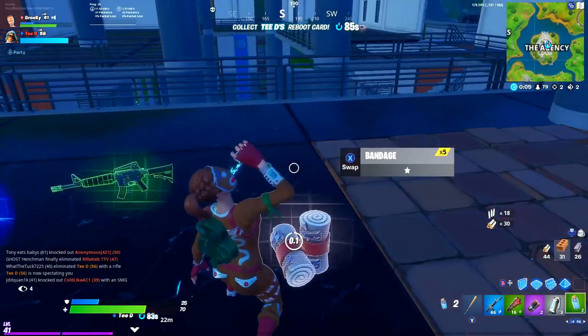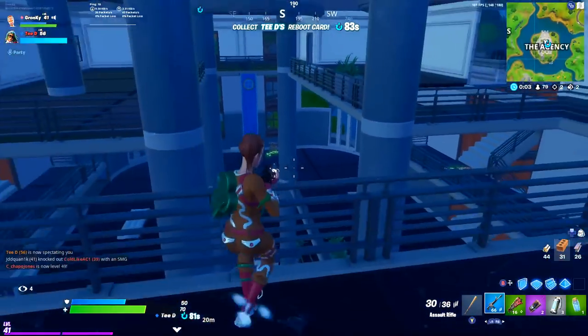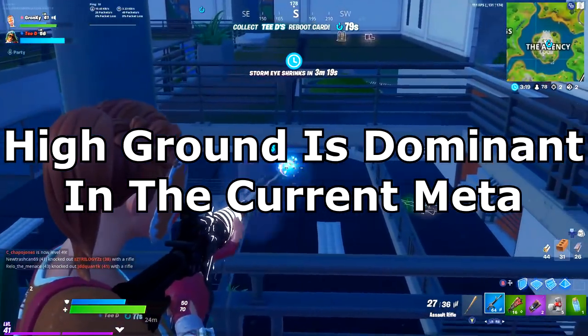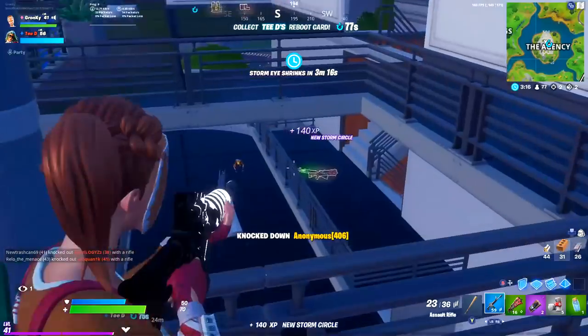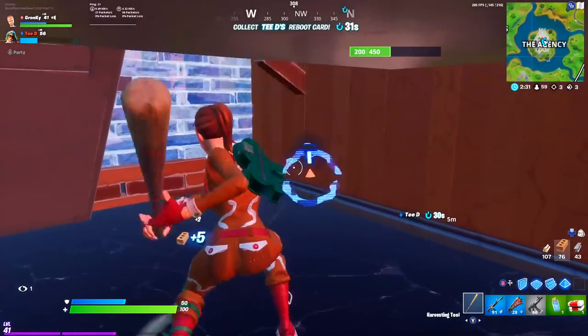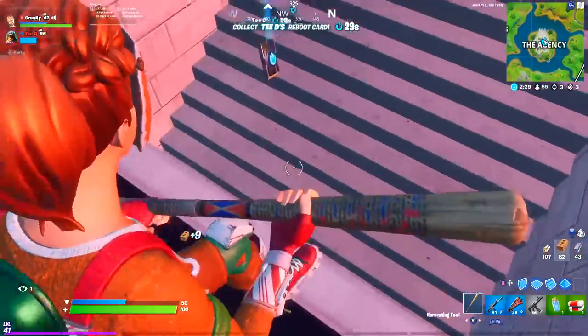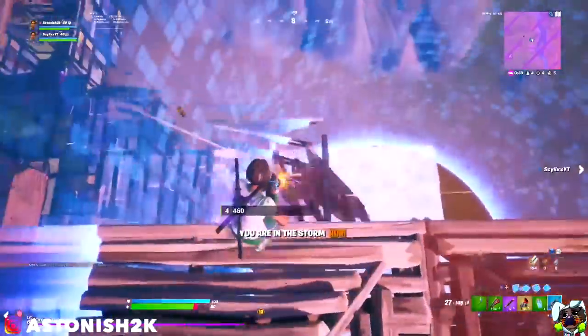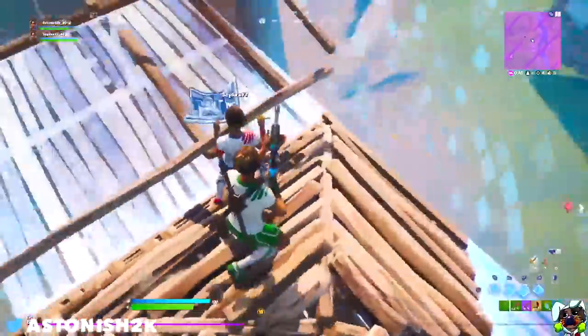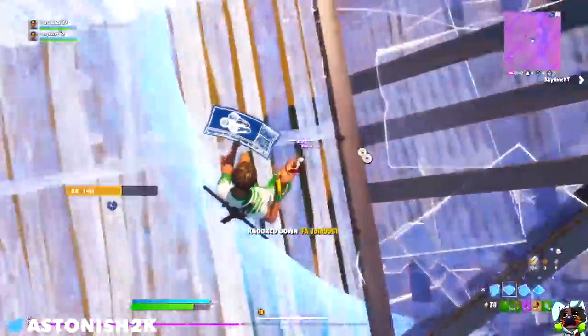The first really interesting thing that I learned from watching these top console players is that in the current meta, high ground is absolutely dominant. I'm not just talking about high ground in moving zone endgames — in a typical 3-5 teams left situation in an endgame, high ground is going to win the vast majority of the time.